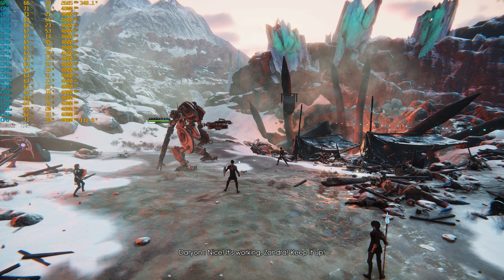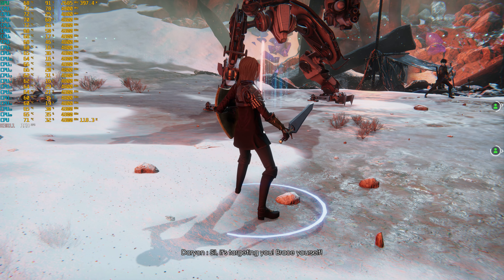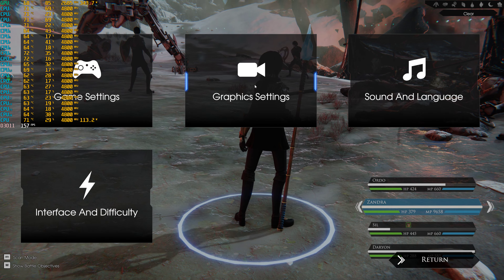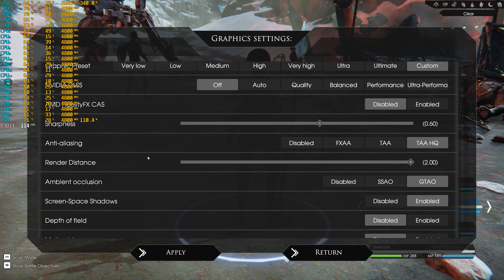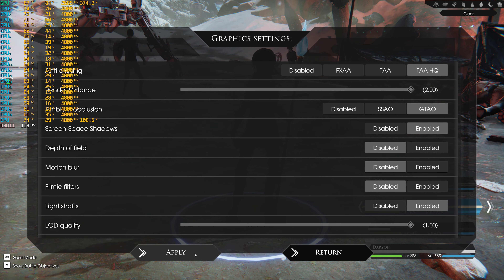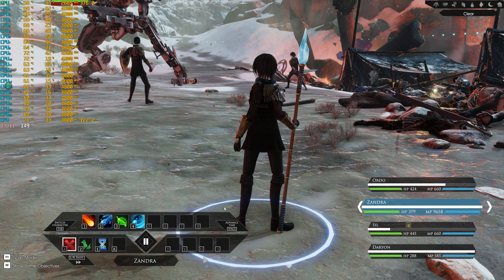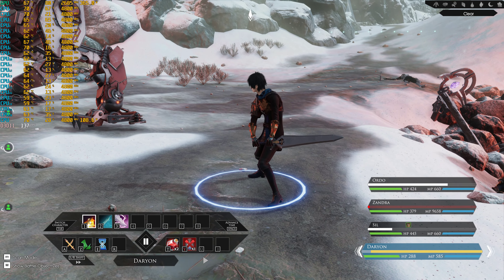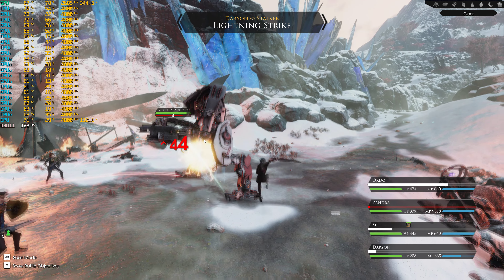I must say this game looks actually good. I turned off motion blur. Going to options, graphic settings — unlimited framerate, yes. Ambient occlusion is on, screen space is enabled, motion blur is off, filmic filters — let's turn those off. It looks a thousand times better now. Everything is sharp after turning off the filmic filters. It's a robot so electricity damage could be cool — fire, enemy MP power 96.